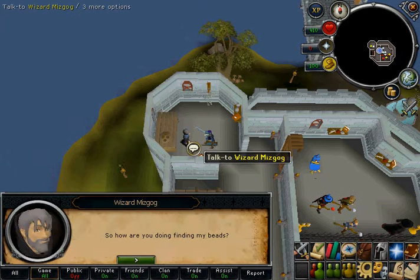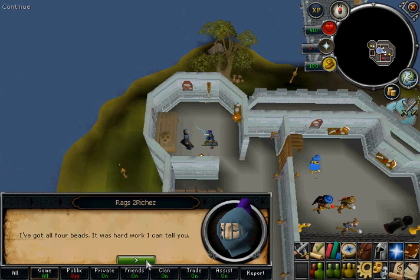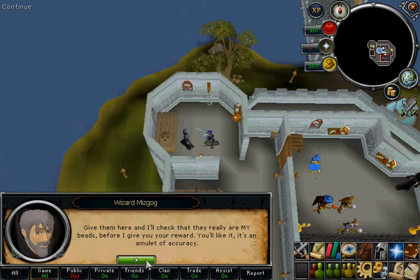Once you have the beads, talk to Wizard Mizzog and turn them in to complete the quest, and it's as simple as that.